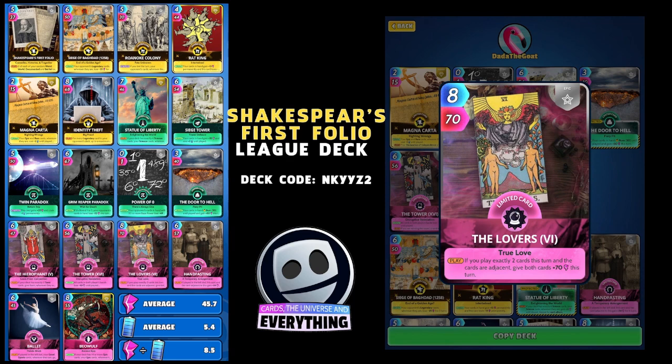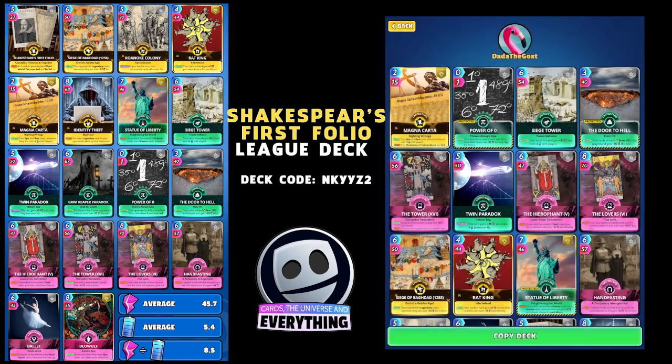The third tarot card is The Lovers — I don't normally play this one, but because the energy is quite low this week it fits. Eight for 70 is expensive to play, but you only play two cards with this one. On the play, if you play exactly two cards this turn and the cards are adjacent, both cards gain plus 70 this turn — and you can be hitting 400-500 points just with two cards.